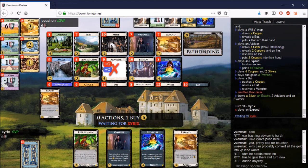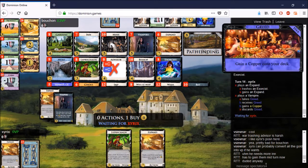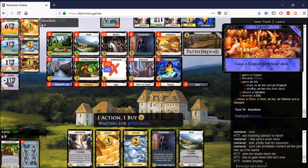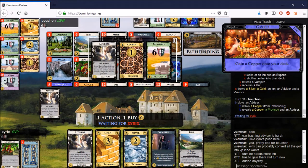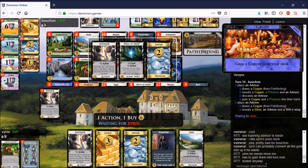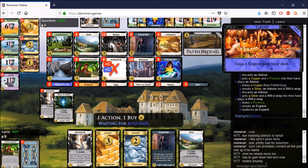He picks up another Expand, which might be one too many given he only has two Inns and there's a Moat around — but you can Expand an Inn into a Province. He plays Leprechaun to gain a Gold, and the Vampire picks up an Inn to shuffle back in, then Expands what he gained into the deck.